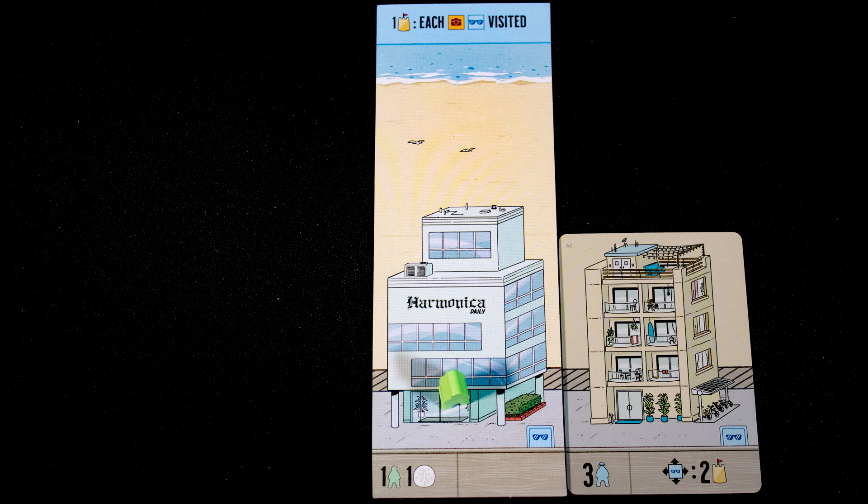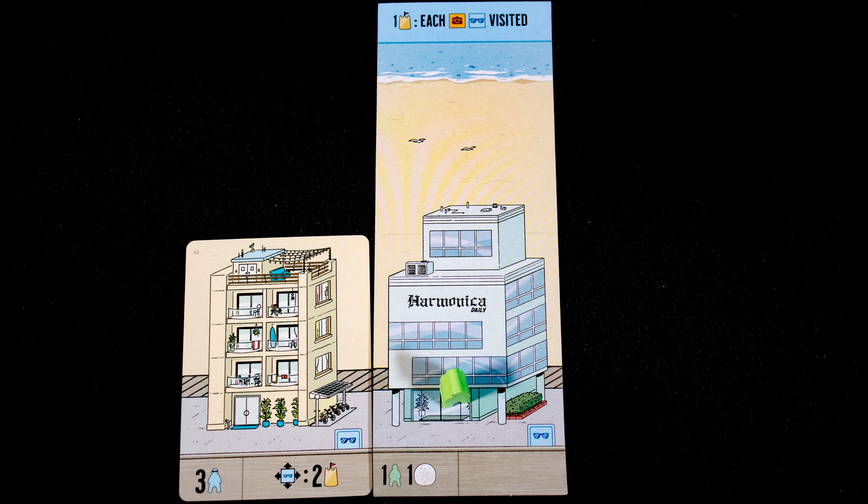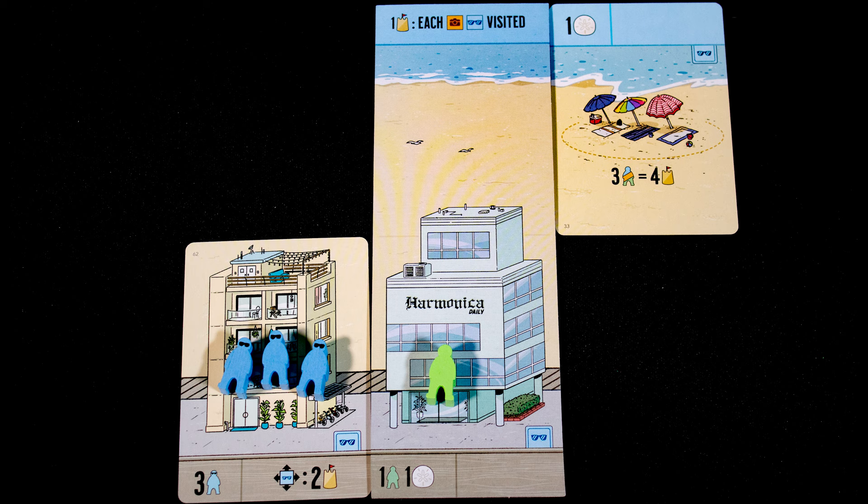Here we pay four coins and take two cards, replacing both of them. Once you have a card it must go on your board. Boardwalk cards go at the bottom and must connect to an existing card, and you can build on either side of your starting building. This card has three blue meeples marked on it, so place them on the card. Beach cards are placed in the top row and can be placed on either side.